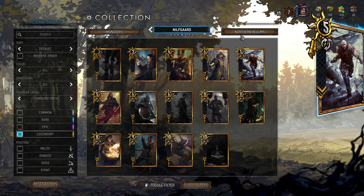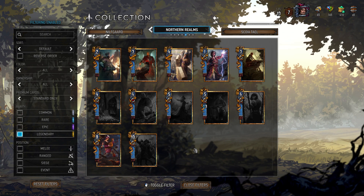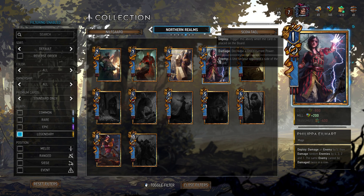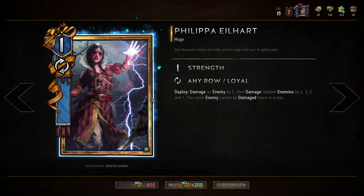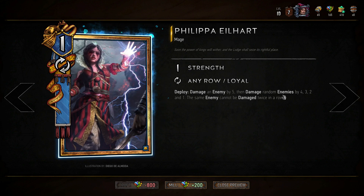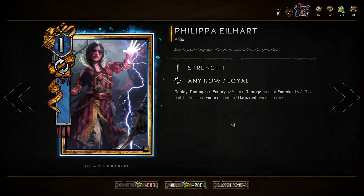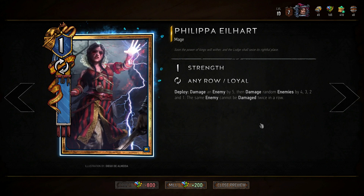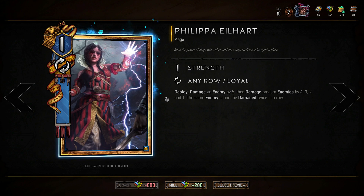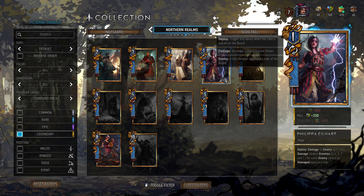Northern Realms is the complete opposite of Nilfgaard — I think their legendaries are really lacking. Potentially the best legendary is Philippa, which you get for free. She damages an enemy by 5, then damages random enemies by 4, 3, 2, and 1 with no target hit twice in a row. Provided your opponent has two or more units, you're dealing 15-16 total damage, so her removal potential is huge — and you don't even have to craft her.